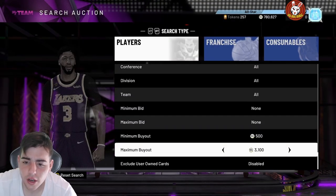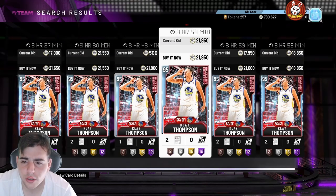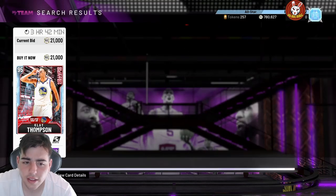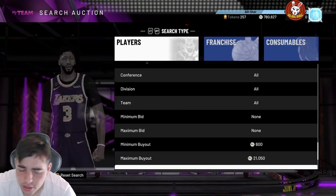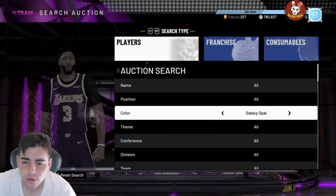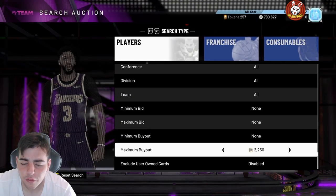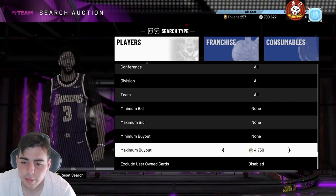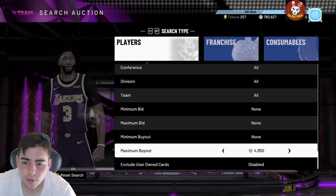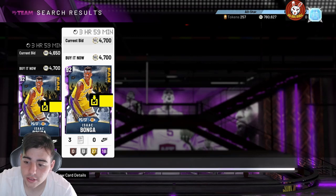I'm going to show you two snipe filters I think are really good. First: Clay Thompson diamond — I sniped out two so far and made about two to three thousand MT a pop in seconds. Pick them up around 15k, sell for around 21k — it's easy money. Second filter: Icing Bunga. Snipe Bunga around 4,000 — just keep refreshing. Always pay attention to new content snipe filters; any new content that drops, focus on those filters. That's my main tip.